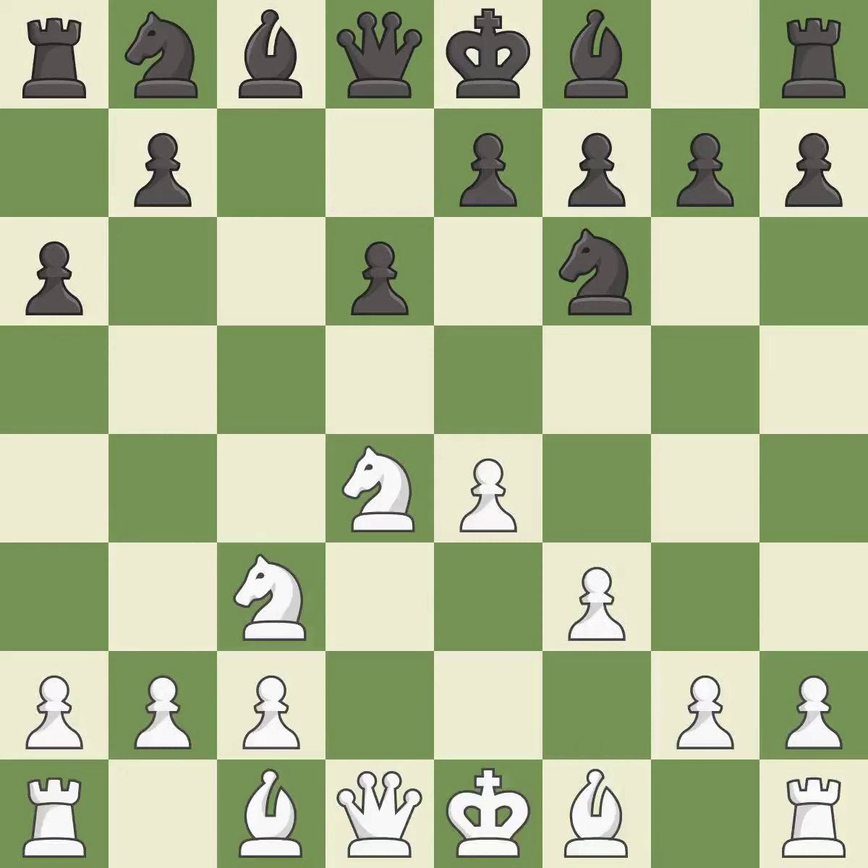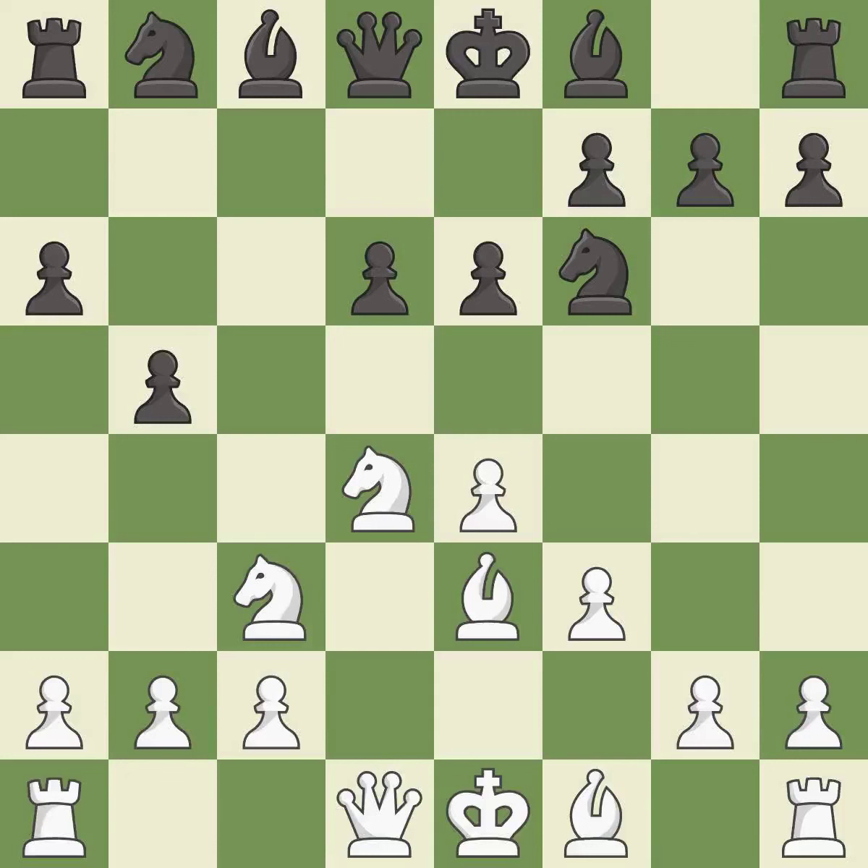F3 supports the e4 pawn and controls the g4 square, but slightly weakens white's king's side. This prepares the bishop for development, activating it off of its starting square. B5 gains space on the queen's side and controls the c4 square.